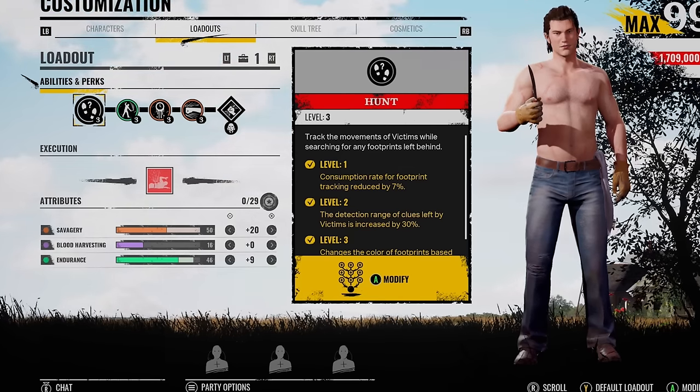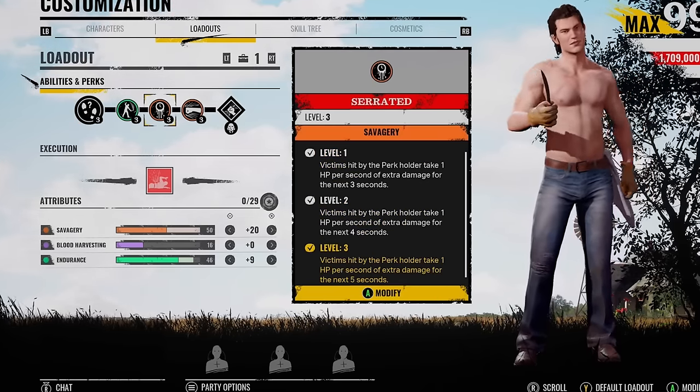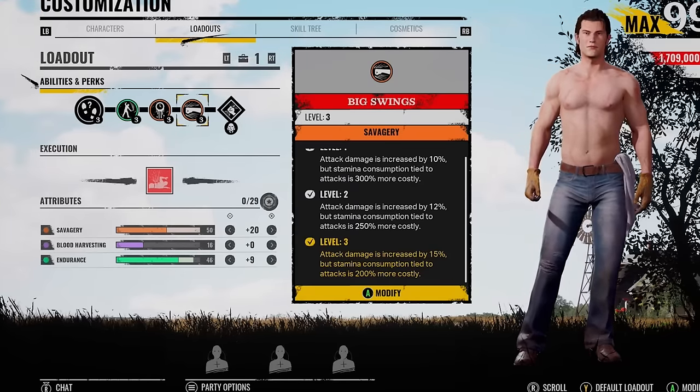You're able to free hit some victims like a Connie, maybe a Sunny or a Julie. Sometimes you can even hit them twice, then Serrated actually does the bleed damage and then you can just finish them off. You've got Big Swings so your attack damage is increased by 15% but the stamina consumption tied to the attacks is 200% more costly.